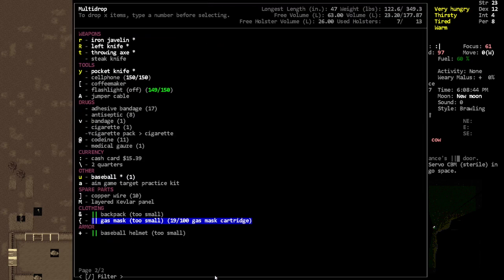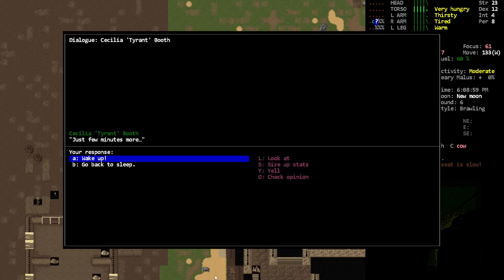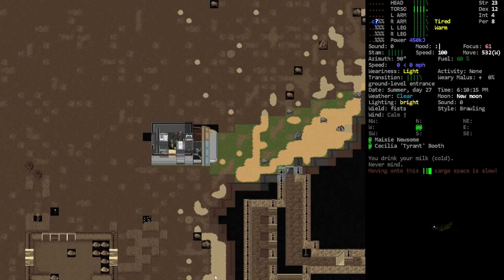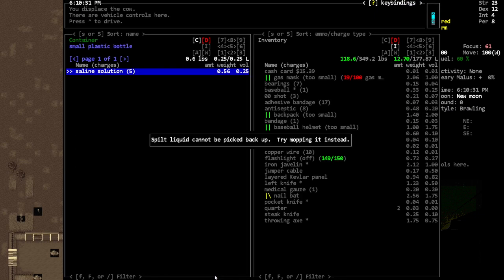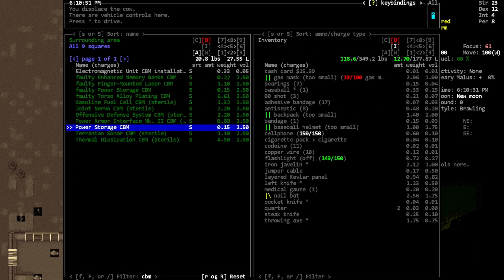I don't want to slow myself down - that's kind of the main reason I don't want to do that. Put those in there. We're apparently thirsty - there we go, that'd be good. There's other CBMs in here. I kind of want to get installed wall dissipation, that sounds kind of useful.